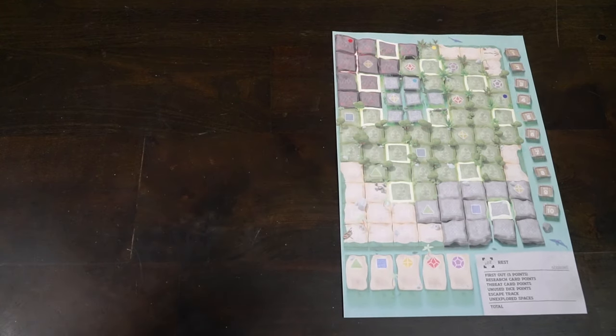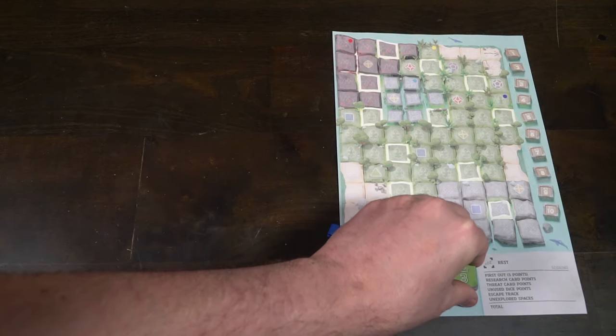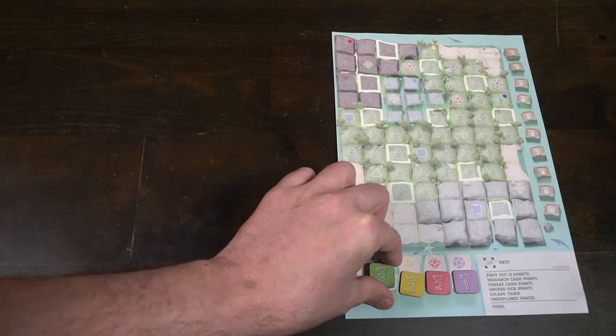To set up the game, the first thing you'll do is determine the number of players. Each player is going to receive a character card — mainly only used in solo mode but to identify who is who — and a pad from the paper, because this is a roll and write. Make sure everybody also has a pen or a pencil. Then give each player two of their player meeples of their color and place them on the bottom left corner section of your game mat, right next to the little boat space on the grid.